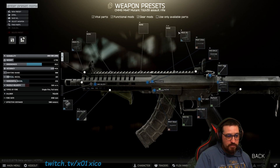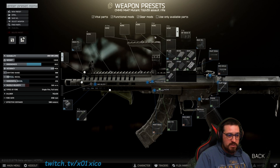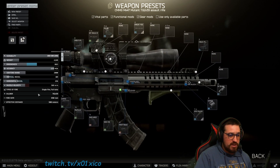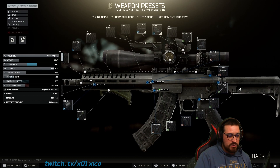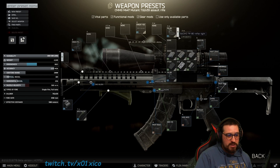I just put whatever I want — let's say I want something like this, a sight like this, a big sight like this. This is only an example; I'm not modding a weapon to be effective, it's only to show you guys. One thing you need to be aware of is...